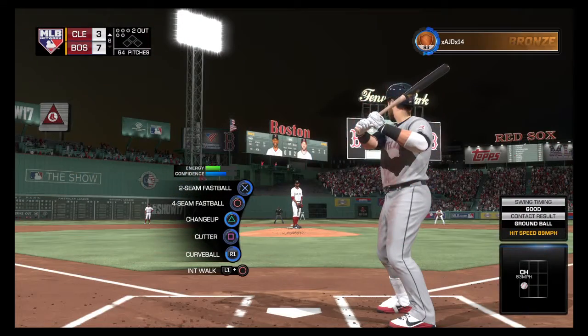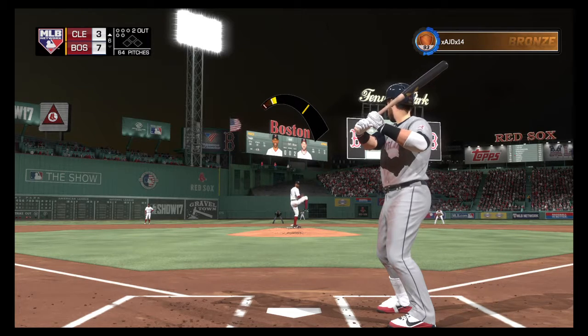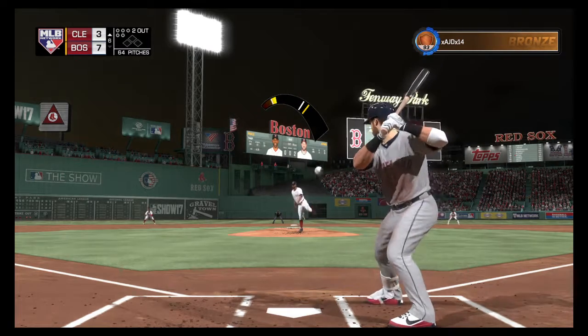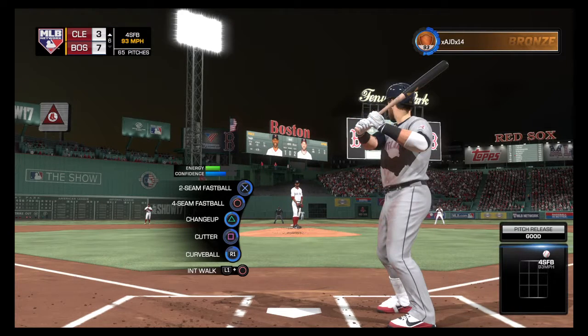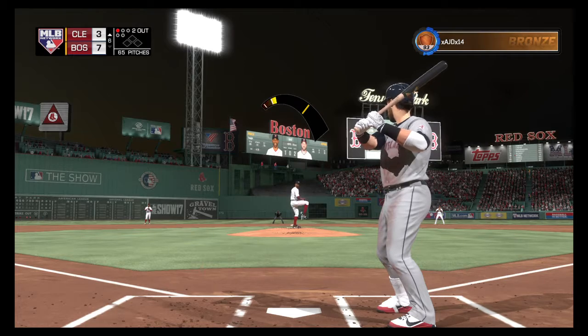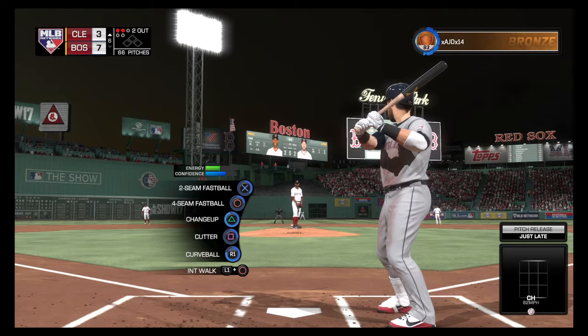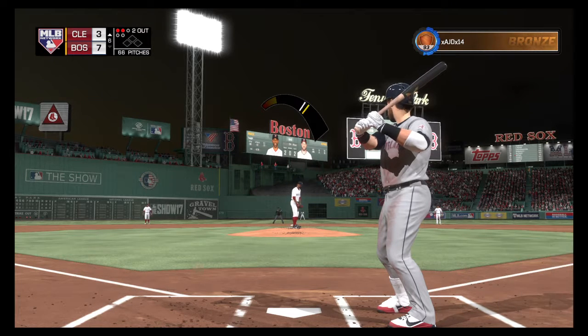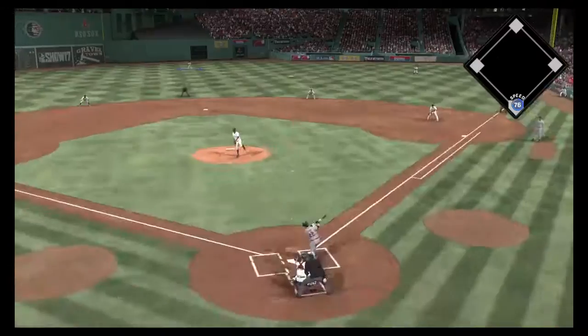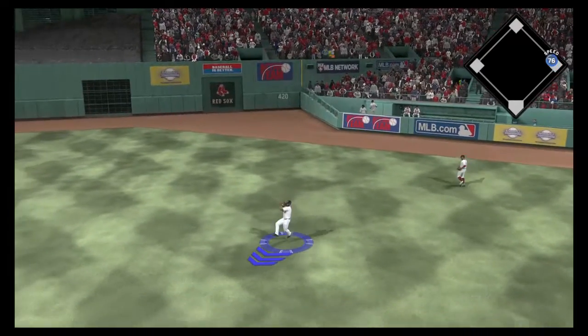In is second baseman Jason Kipnis — one for two on his line so far in the game. He'll try and entice him with a high fastball but he wouldn't commit, it's ball one. Here's Price on 1-0 — ball two. Here comes the 2-0 pitch — liner toward right center, and that's in for his second hit of the afternoon.